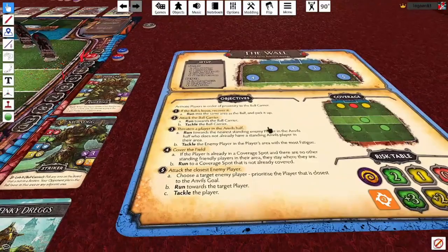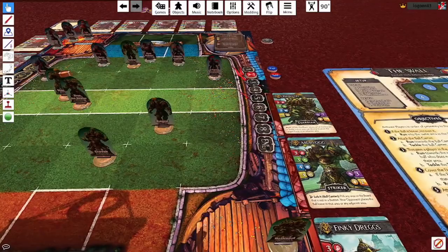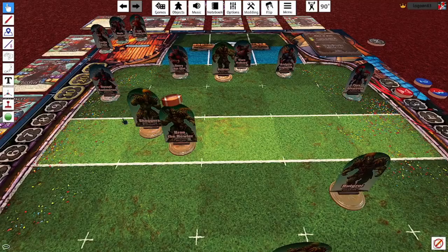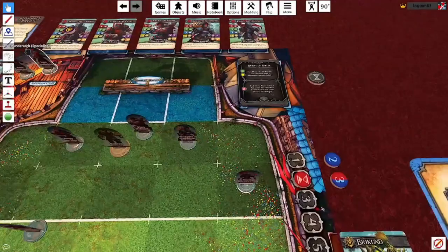So here we are - this is the meat of the AI system. We're going by the players who are closest to the ball, starting with Hamilton here. The ball isn't loose, so ignore objective one. Next up, it's attack the ball carrier - that is definitely a possibility. This objective has got two steps: run towards the ball carrier, tackle the ball carrier. Donald here has got a speed of two, so the first step is covered without having to dash. One fatigue for that. It would take two more fatigue to exhaust him, so he's well within his fatigue buffer. Due to the yellow risk level, he would stop when it would take one more fatigue to exhaust him. So he's going to go for the tackle.